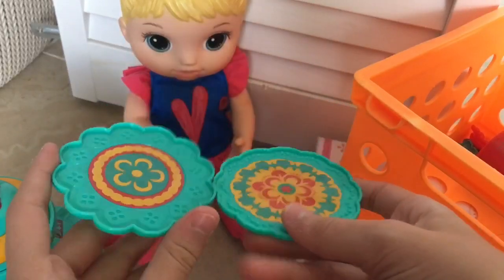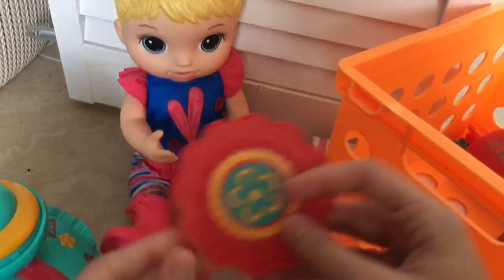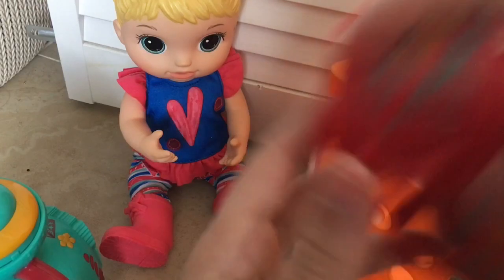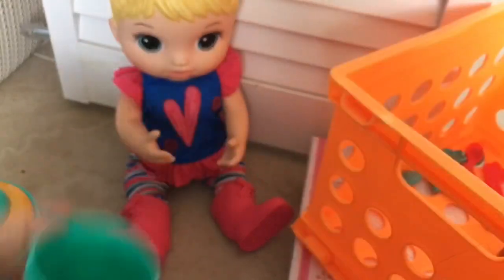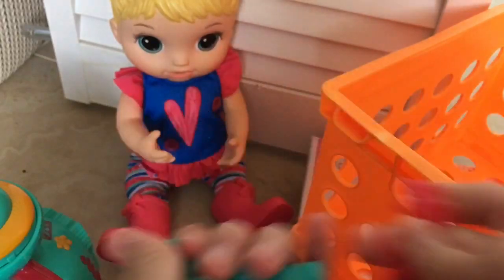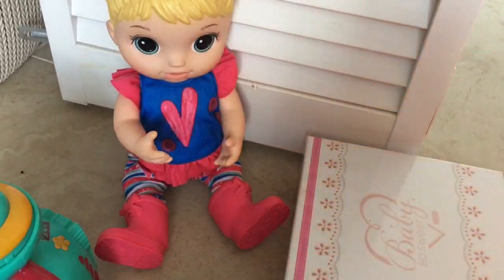It comes with two blue plates — those are pretty, I like the flowers. They are really pretty. And then it comes with two red plates with the same designs. And then it comes with two red cups and two blue cups. Finally, we have some spoons — there's two blue spoons and two red spoons. So that's everything the tea party set comes with.